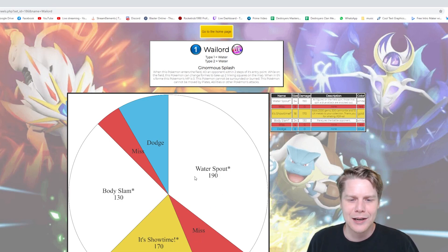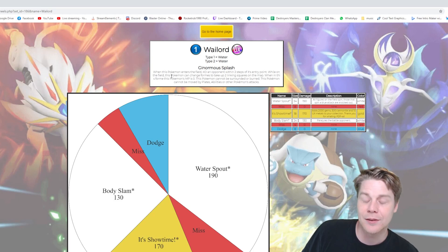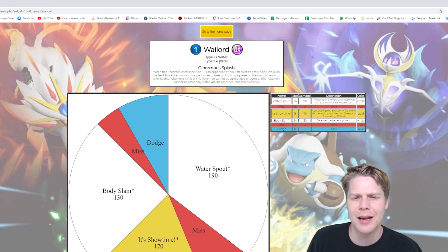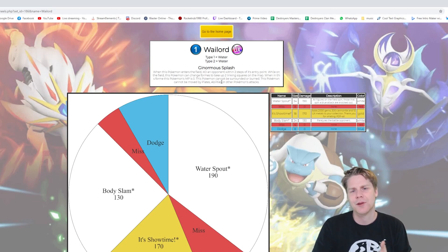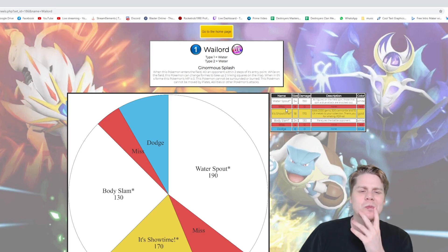It's got an attack of 170 and 190 - massive attacks - but it's a 1 MP figure and it's a UX, so I think that's fair. Let's have a look at its ability. It's type 1 and type 2 water - why does it have two types of water? That's kind of weird. So when this Pokemon enters the field, KO an opponent within two steps of its entry point. While on the field, this Pokemon can change forms to take up to two linking squares on the map. When in this form, this Pokemon's MP is zero. This Pokemon cannot be surrounded or burned, cannot be moved by plates, abilities, or other Pokemon's attacks. Starting to sound a little OP.